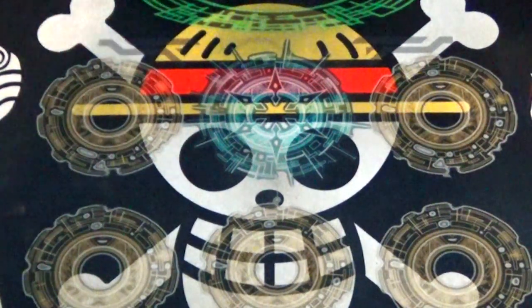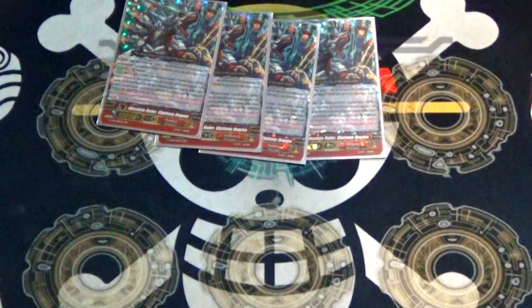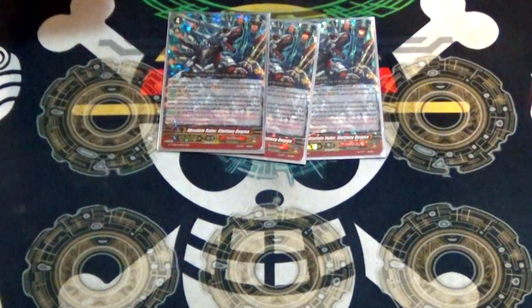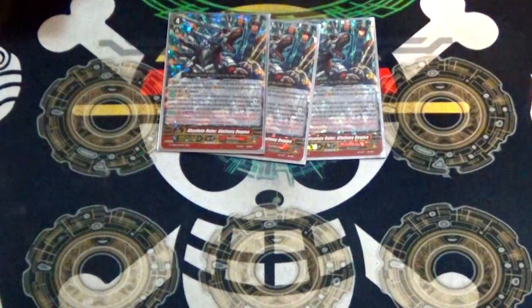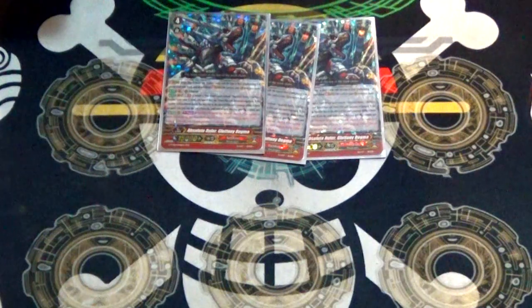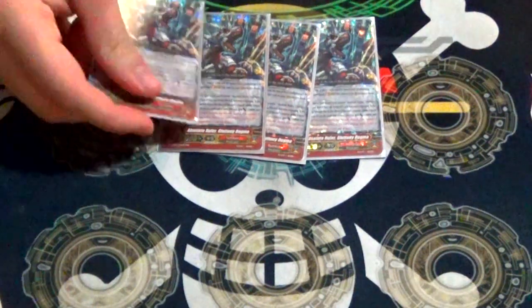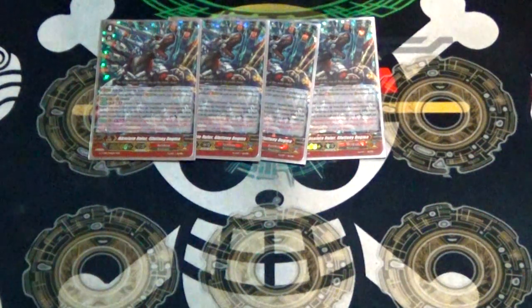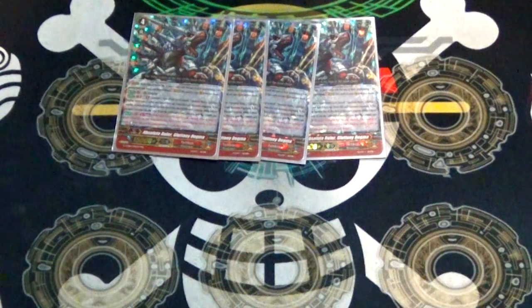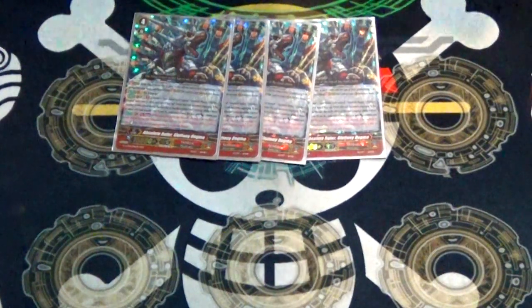Four copies of Absolute Ruler Gluttony Dogma. If you don't have four copies of this card, you definitely should not be running the deck. He's got Engorge, and GB2: you flip a copy of him when he becomes Engorged; if he ate three things for Engorge, you may pay the cost, and if you do he gets plus 10k. Red text: at the end of the battle he attacked, if the number of units retired is five or more, you re-stand him and he gets drive minus one, so he has two drives afterward. This gets you five drive checks, and due to Gaia's stride skill it will get you more attacks. It's your finisher and it's a great card. It does suck a bit if you're behind because you can't get the re-stand off, but having Dynast has taken a lot of the weight off Dogma.